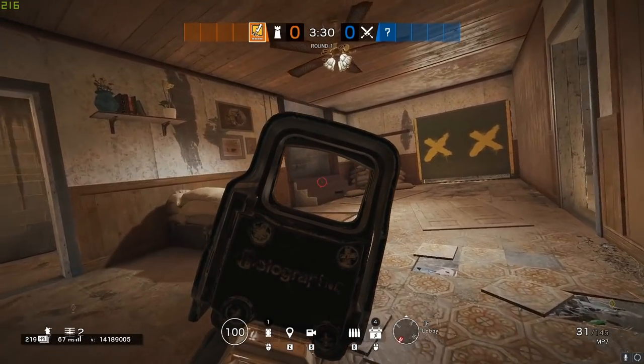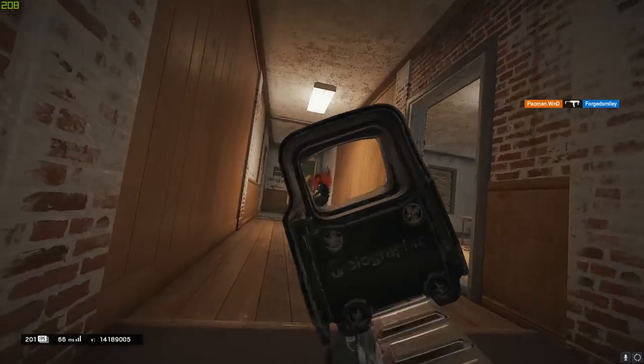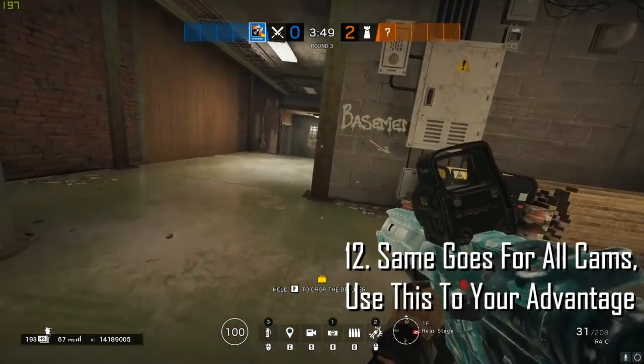If there is no green light on a flank drone, that means no one is currently on it. So don't be afraid to not shoot it and stay sneaky. The same thing goes for all cams — use this to your advantage.